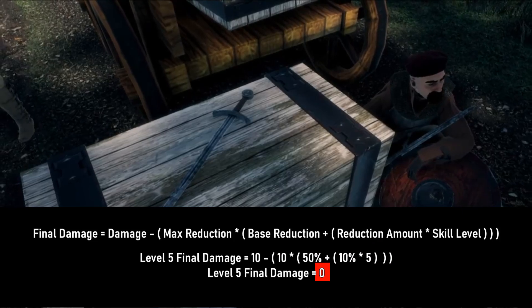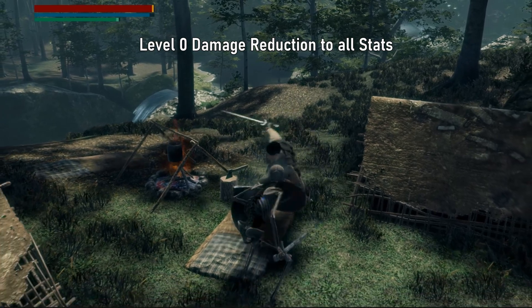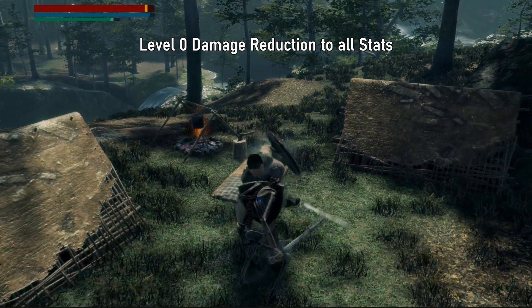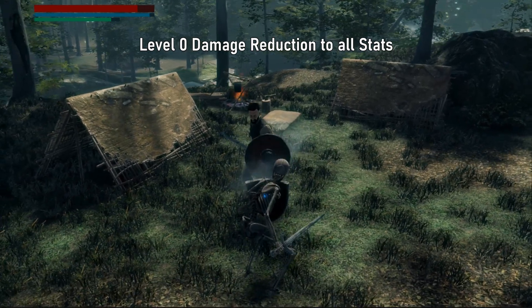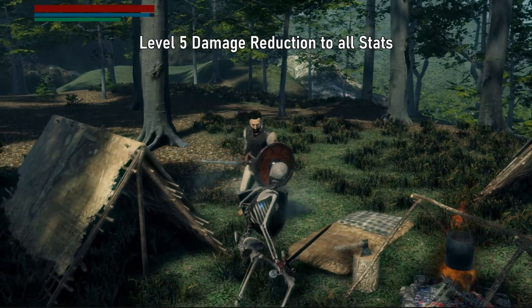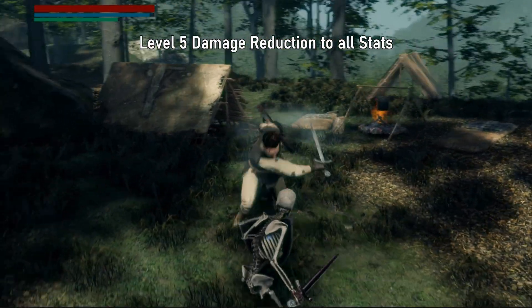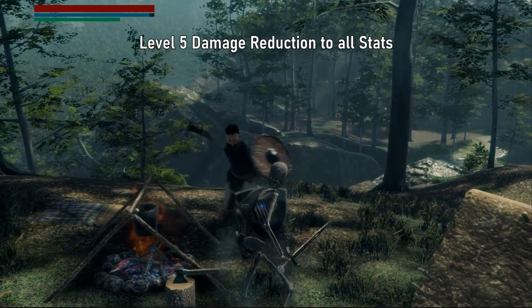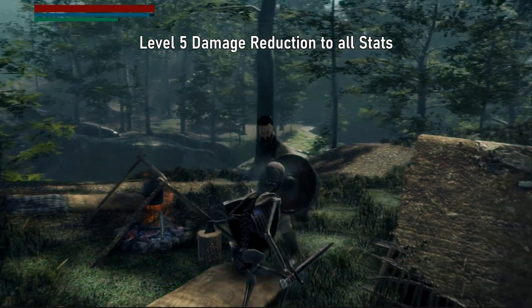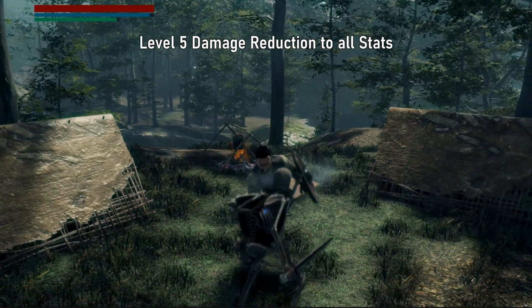Now let's compare level 0 to level 5 reduction. At level 0 damage reduction, while on guard mode we are taking a bit of fortitude and stability damage from hits. At level 5 damage reduction, it only takes a small amount of stability damage, and no damage to fortitude at all. Basically, we don't get damaged by guards if our shields are up and we have max damage reduction for fortitude.